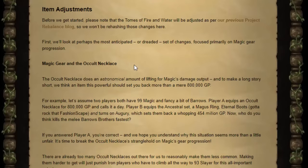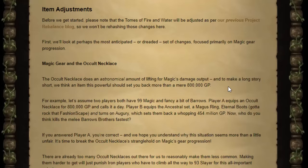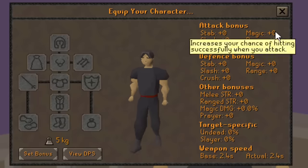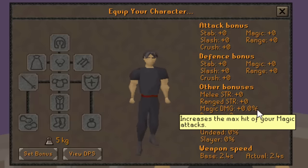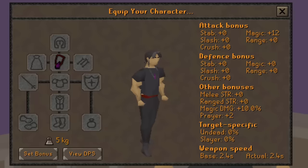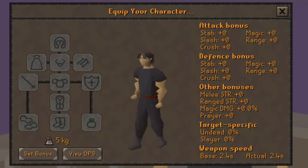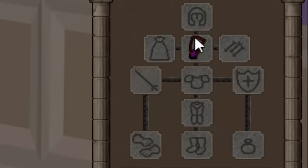The first item adjustment is an absolutely huge one: the Occult Necklace. It's been in the game for nearly 10 years, and the premise is it's too strong for its cost and accessibility, leaving other magic gear in the dust. When considering magic combat, the key stat is magic damage. The Occult has a 10% magic damage bonus, which has always been over-tuned — full Ancestral is only 6%, yet costs far more and comes from a raid.